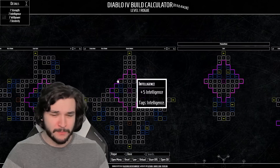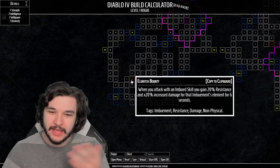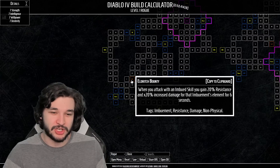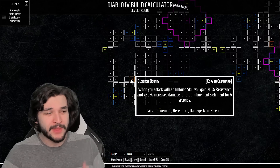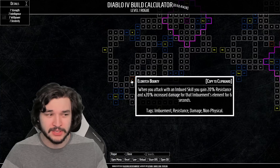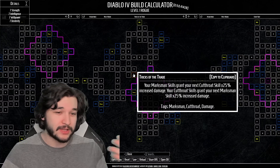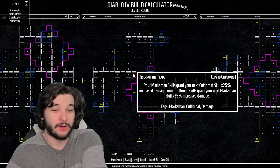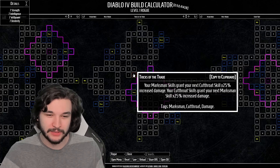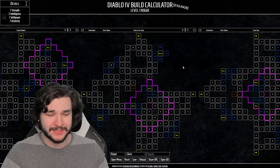Going over some of the legendary nodes for Rogue, you'll notice these are very powerful effects but depending on what build you're running, they can honestly be worthless. For example, Eldritch's Bounty: when you attack with an imbued skill, you gain 20% resistance and 20% increased damage for that imbuement's element for six seconds. If you're running twisting blades with poison imbuement, you'd get 20% increased damage for poison - but your twisting blades doesn't necessarily do poison damage, so this isn't necessarily a 20% DPS increase at all.